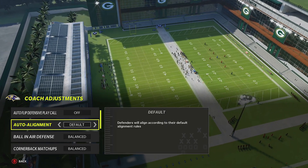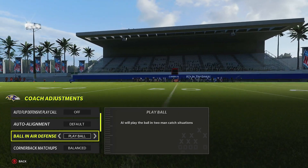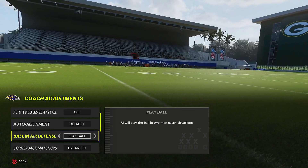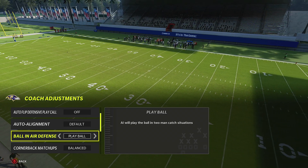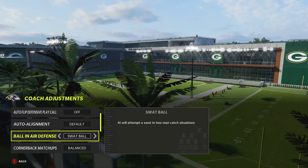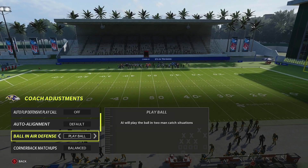Ball and air defense — pay attention because there are specific situations to use each setting. If you're playing zone defense, put this on play ball — AI will play the ball in two-man catch situations. If you're playing man defense, put it on swap ball, because on play ball in a 1v1 man situation your defender goes for the interception from far away with no real chance. Swap ball — AI will attempt to swat the ball in two-man catch situations.